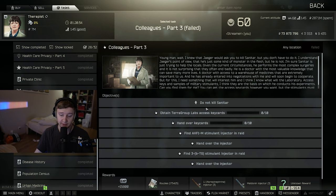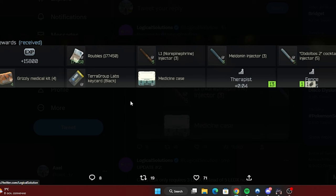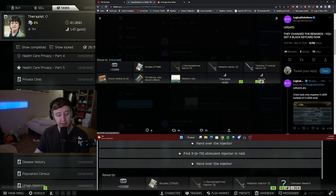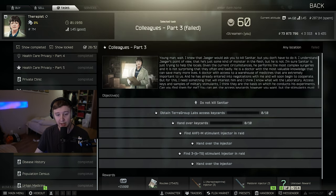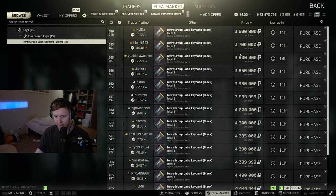Now you still need to hand in the injectors AHF1 and 3BTG, and you can't kill Senator. The new rewards, thanks to logical solutions, are: a black key card, a medical case, a couple of injectors, and 200,000 rubles. The black key card comes as a found-in-raid item and you can sell it on the flea — right now black key cards are priced around 3.6 to 5 million. So you hand in about 1.6 million and get 4 million back.